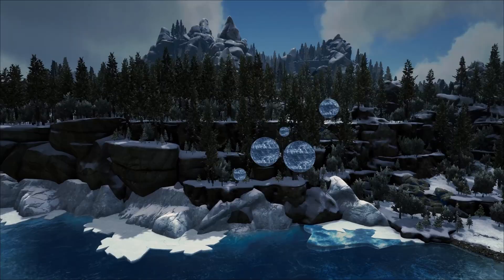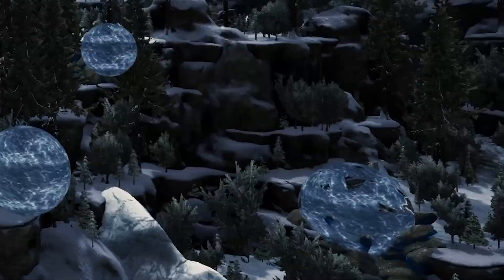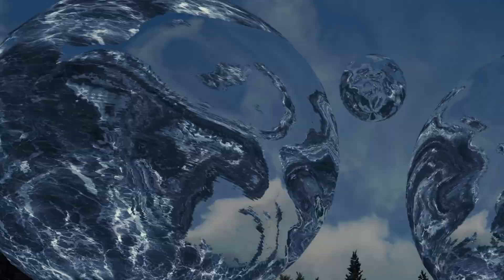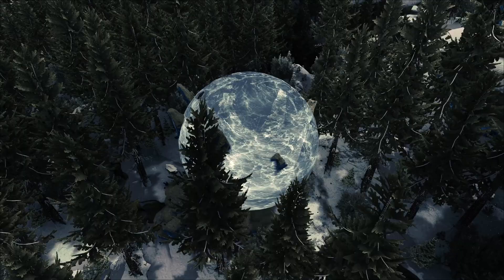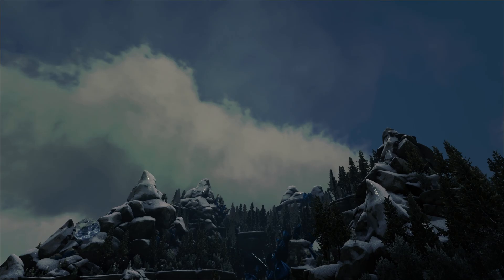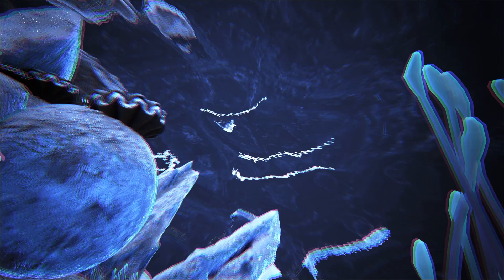Now moving a little more northeast, we've got the Eldritch Isle biome. This place, not gonna lie, kind of scares me. I don't know why exactly, but I'm pretty sure this biome made me realize I have a fear of bubbles — these things are really creepy. Eldritch Isle is basically a really mysterious snowy island with a thundercloud overhead and these electric bubbles that have resources in them.